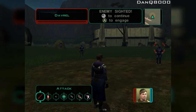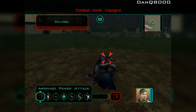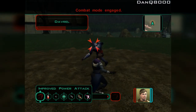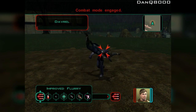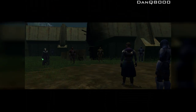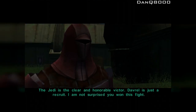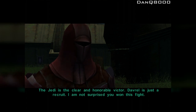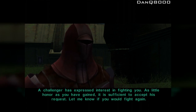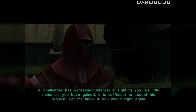Alright baby, let's take him out. He is weak. Might as well just breakdance on him. The match between Jedi and Davril is over — the Jedi is the clear and honorable victor. Davril is just a recruit, I'm not surprised you won. A challenger has expressed interest in fighting you — let me know if you would fight again. I'd love to.